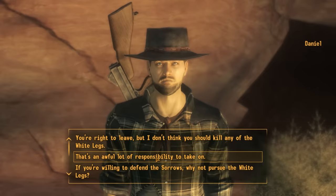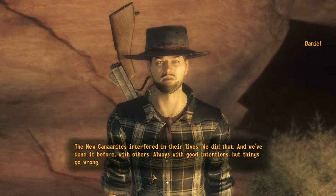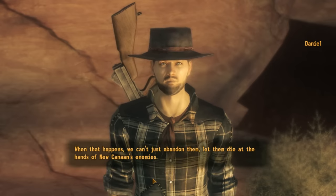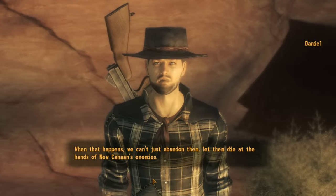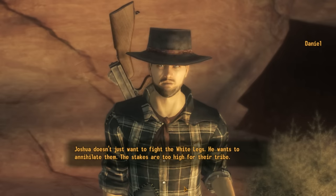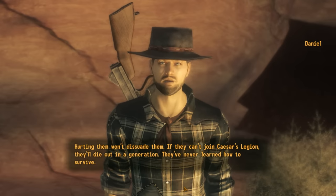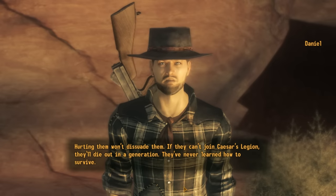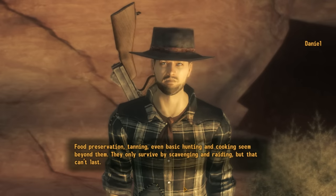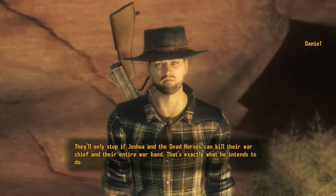Daniel explains he's taken on a great responsibility protecting the Sorrows, and acknowledges the New Canaanites have interfered in tribal lives before — always with good intentions, but things go wrong. He lost the Tar Walkers and the Crazy Horns. As for the White Legs, he says Joshua doesn't just want to fight them — he wants to annihilate them. The stakes are too high: the White Legs have never learned to survive independently — food preservation, tanning, even basic hunting and cooking are beyond them. 'They'll only stop if Joshua and the dead horses can kill their war chief and their entire war band.'